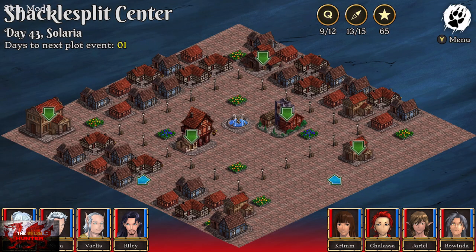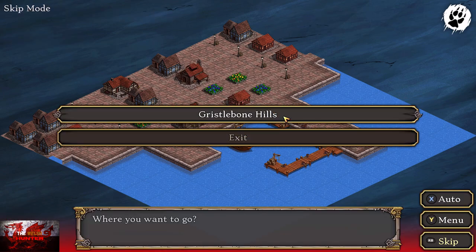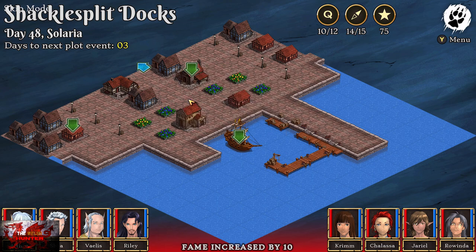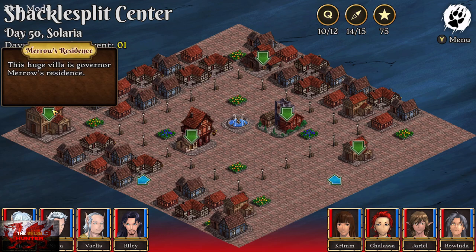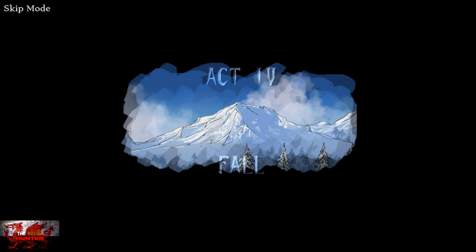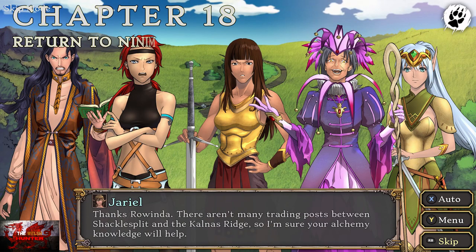Relax for another two days, then go back to the ship once again — this is going to be the last time. Choose the first choice — Gristlebone Hills. Choose choice one: 'Let's go with Chalassa's idea.' Go to Rowinda's house after this bit is done and relax again. Head to the Merrow's residence in the top left corner — we now have the ability to leave this area and start heading home. New arrow in the top right-hand corner — leave Shackle Split and travel back to Ninian. Auto-level all lower-level characters to level 21, choose the top option. That is chapter eighteen done.